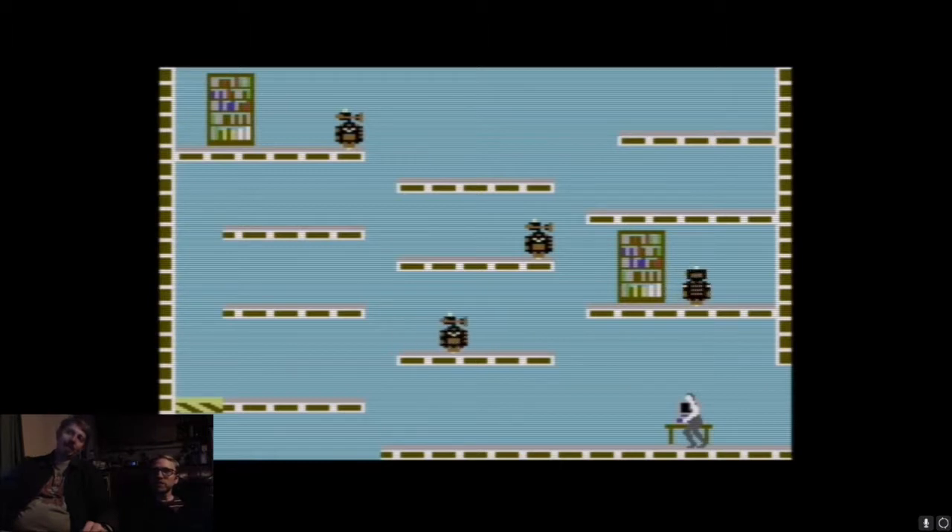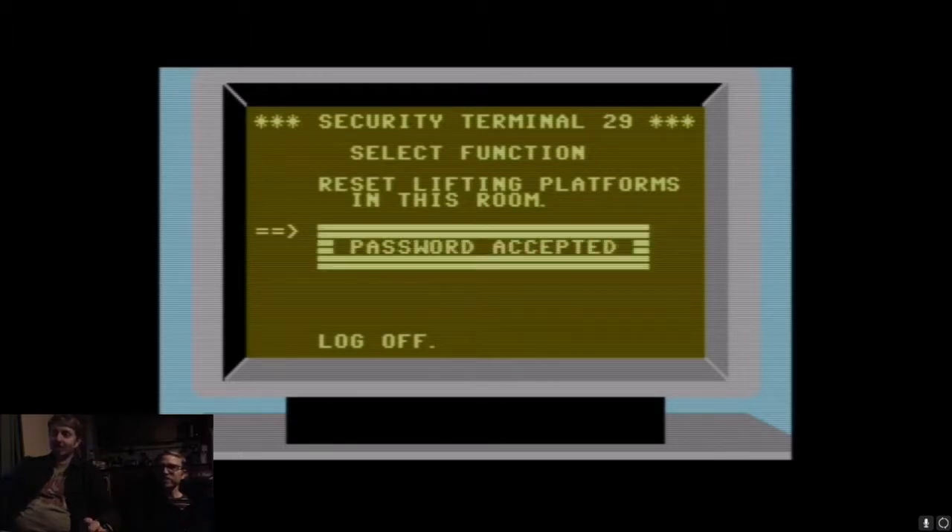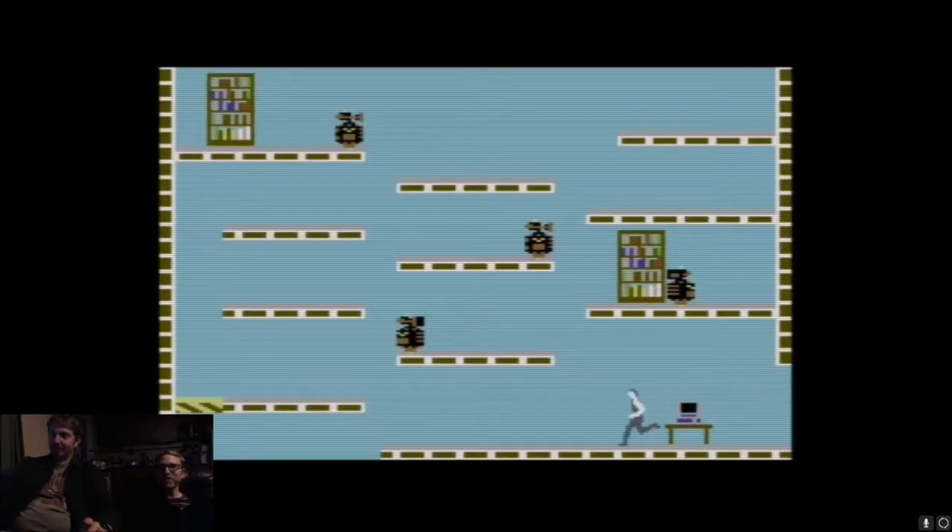I don't know how to work it out. I might not be able to get out anyway. Well, you get out this way — you might have to die, but that's how you get out. Alright, bottom right first. Getting out is not any real requirement to determine the order of searching the bookcases. That's what we said.